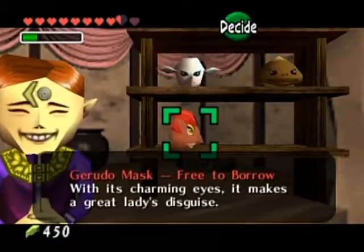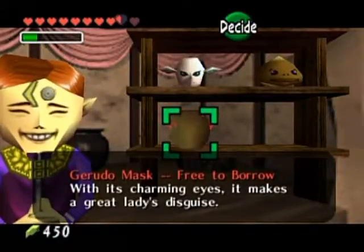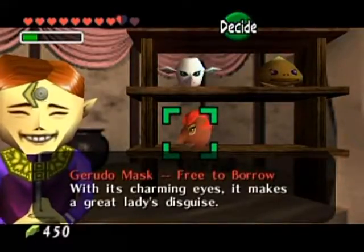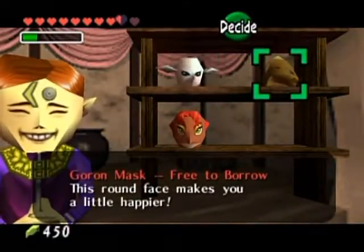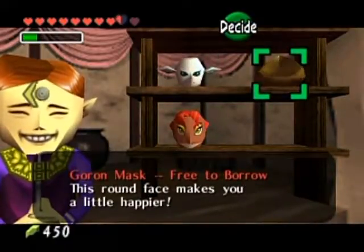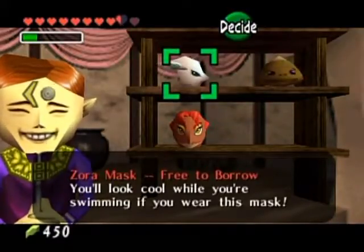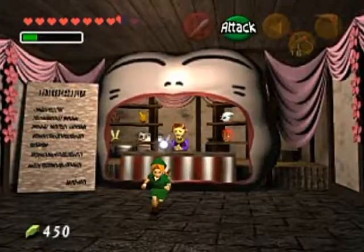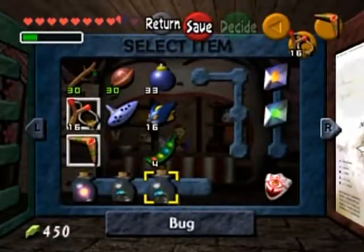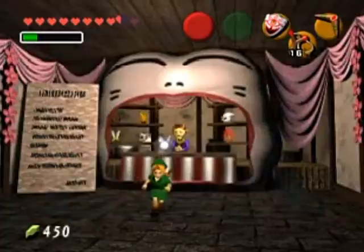You could talk to Gerudos with the Gerudo Mask and they'll get irritated that you're trying to impersonate them. Just play around with these masks, but they aren't essential to getting anything in this game. Actually, I shouldn't say that — because I need the Mask of Truth to get an upgrade back at the Lost Woods.